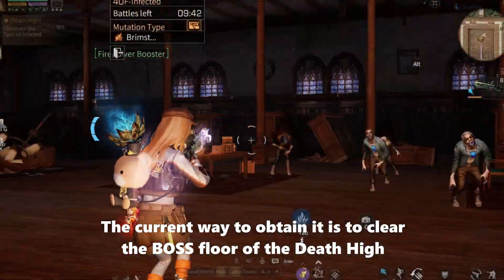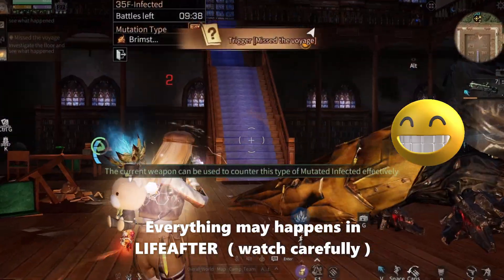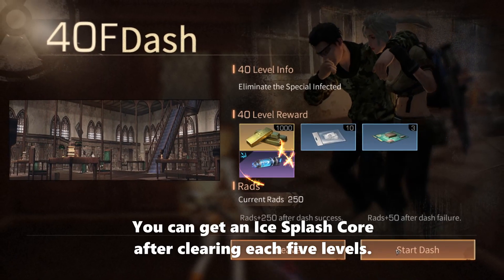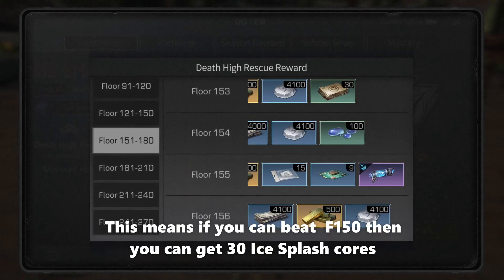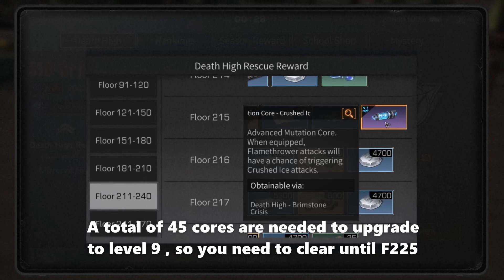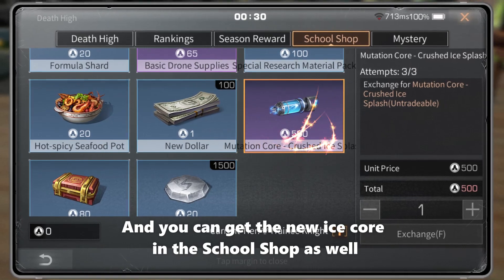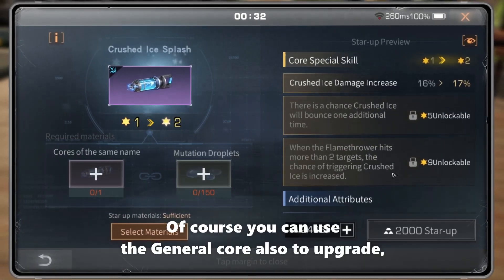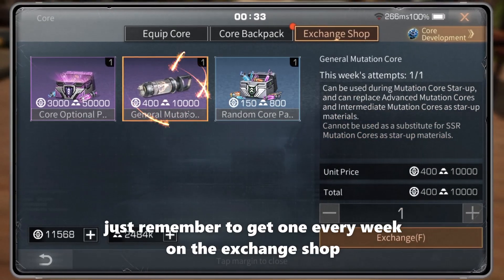The current way to obtain Crossed Ice Plus is to clear the boss floor of the Dead Hike. You can get an Ice Plus score after clearing each 5 levels. This means if you can beat floor 150, you can get 30 Ice Plus scores. A total of 45 cores are needed to upgrade to level 9, so you need to clear until floor 125. You can also get the new Ice core in the school shop, and use general cores to upgrade — just remember to get one every week from the exchange shop.